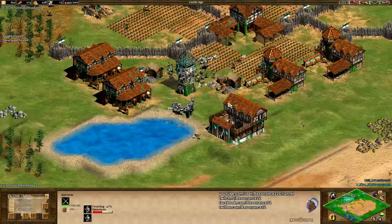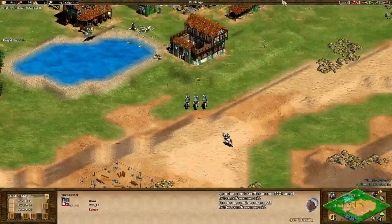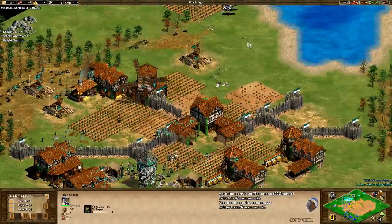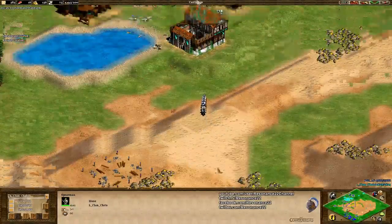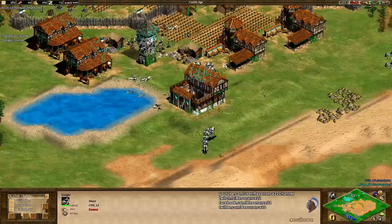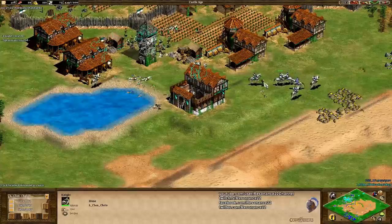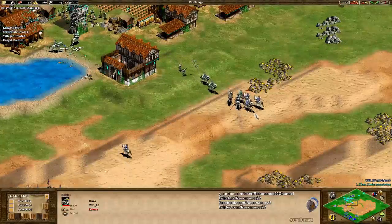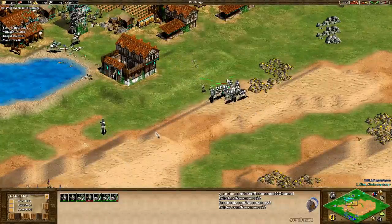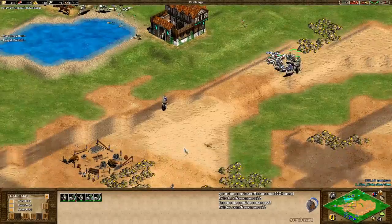Against knights, you kind of want to have the Pikemen upgrade, and that's pretty expensive. Your opponent who goes for knights has the natural advantage there because he doesn't have to research a technology to make his knights super relevant, but the guy going for spearmen sure does. The problem with spearmen as well is that you sacrifice so much offensive presence — they're very slow and you have to get the Pikemen upgrade first for them to really be able to compete. But in these close-in-numbers battles, having like two extra spearmen with a bunch of knights can make the difference.